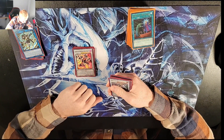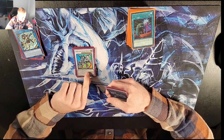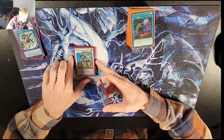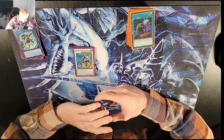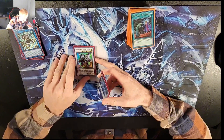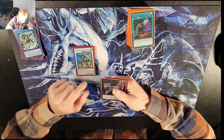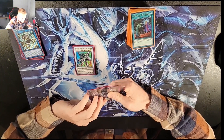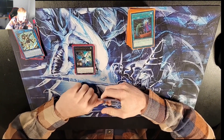Scar Dragon Archfiend - if you use it for a dark dragon synchro monster, you can destroy all attack position monsters your opponent controls, and then it's basically a Reborn in the graveyard. Borreload Savage Dragon over Chaos Angel - I'm testing that out. It's easy to make, but typically on turn one you might set up the Red Dragons instead. The Red Dragon Archfiends are still so good. Borreload is not the best, not the worst - if you run out of resources it's better than nothing.